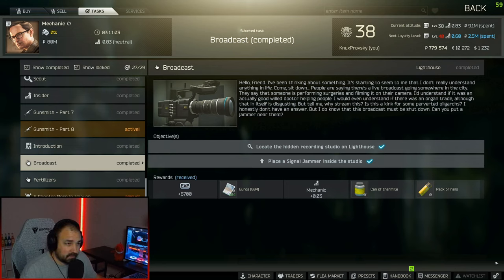What is going on everyone? I'm Nuxt Pro and in this video I'm going to show you how to complete the quest Broadcast, where you have to go to Lighthouse to the western building, unlock one of the rooms, and place a jammer in there. We're going to talk about the rogues you potentially have to worry about if they spawn, how to get the key, and I'll show you how to complete the quest. Let's get right into it.